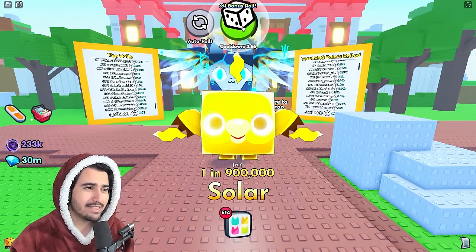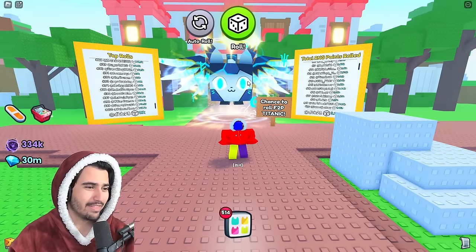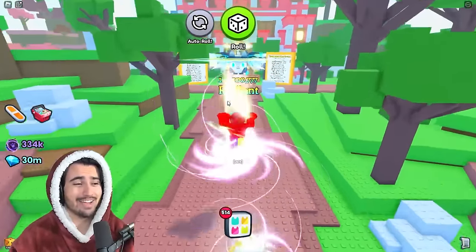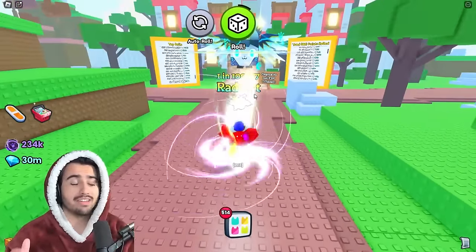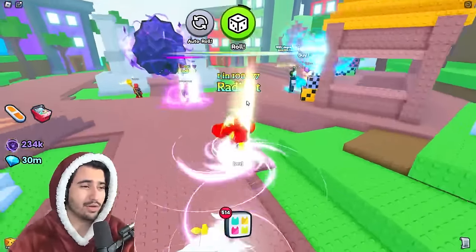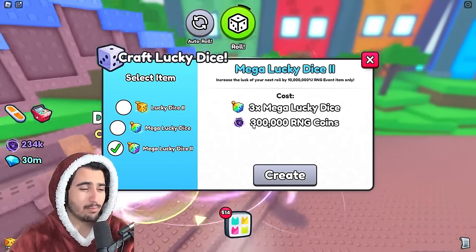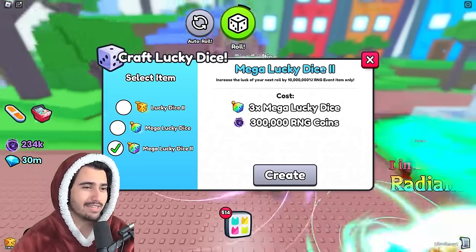Let's actually roll and see what we get on camera with this four times bonus roll and these three buffs. We got the lowest tier result — a one in 100,000 radiant pet, which is honestly the lowest I've gotten so far. Don't take this as what you'll get every time; it's still a luck-based game so you won't get a huge or titanic every roll. But because I got those coins, I'm able to craft another mega lucky dice, and once I get back to 300k RNG coins I can make another lucky dice 2.